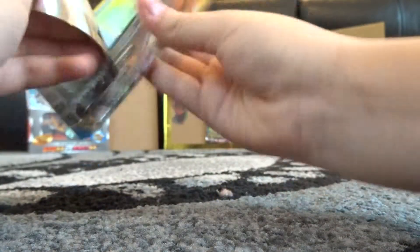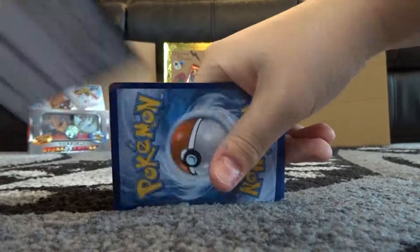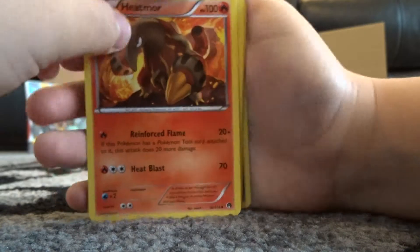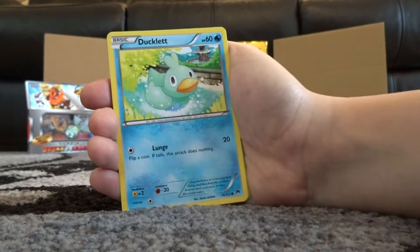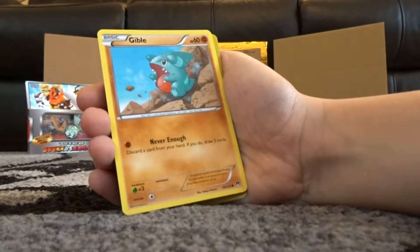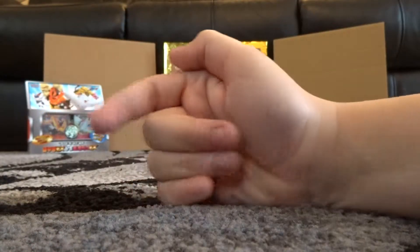Right, let's see - that's the first ultra rare of the box and it's a pretty sweet one. So you got a code here - yeah, they've all got the new codes now on the back. The first one was a bit messed up I think. So we got Swanna, Cloyster, Ducklett, Pawncharge, Clammeow, Phantump, Gible, Ducklett, Dragonout.